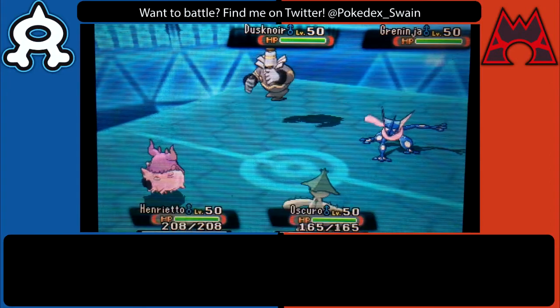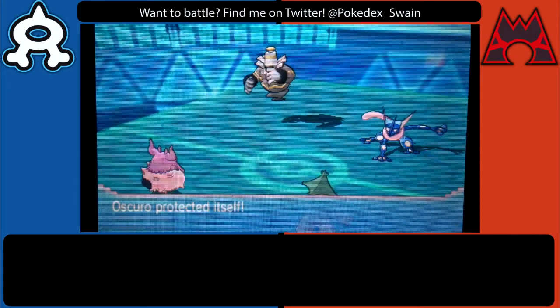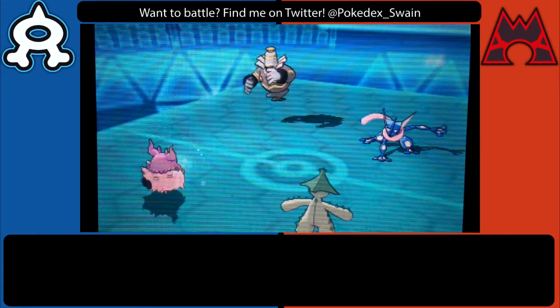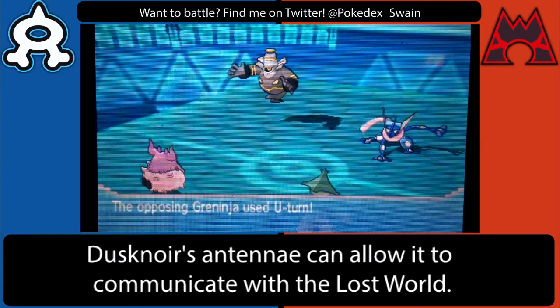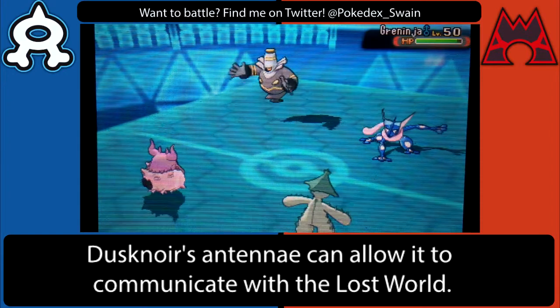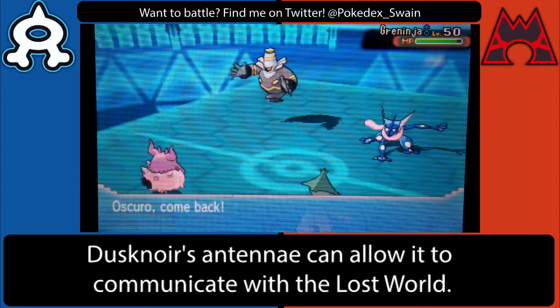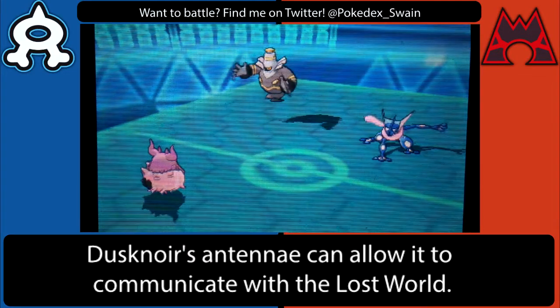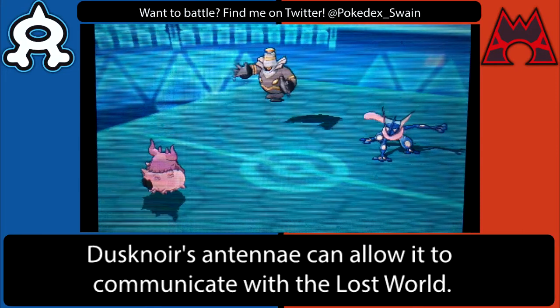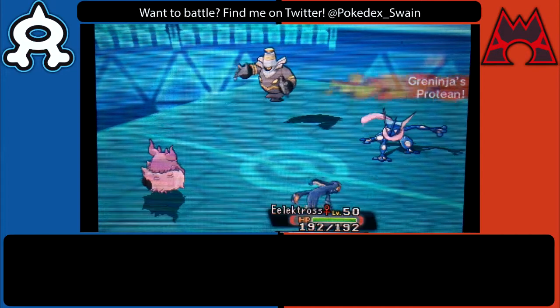On the first turn I didn't know what he wanted to do, so I decided to protect with Aromatisse and use Spiky Shield — if he tried Will-O-Wisp that wouldn't work, and if he tried to set up trick room my Pokémon would be slower. He went for U-turn, which was nice because I was able to deal a little bit of damage in case he was running Focus Sash.